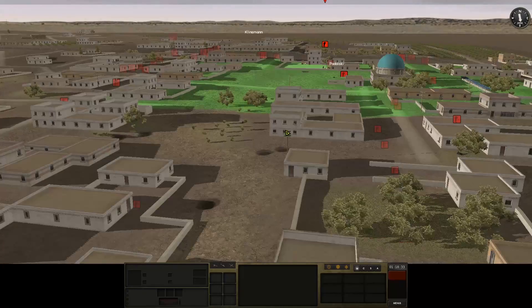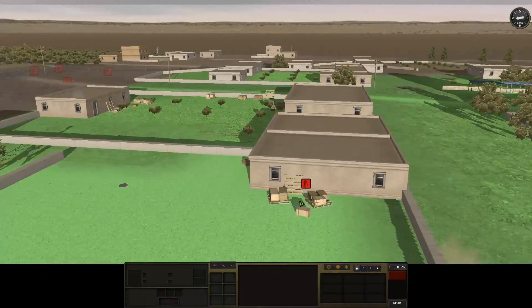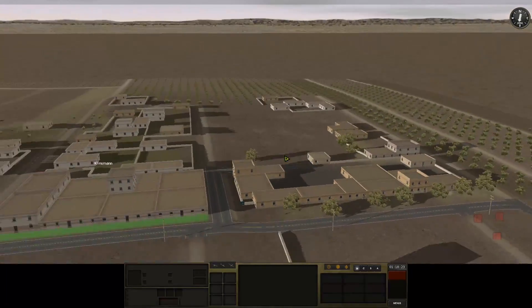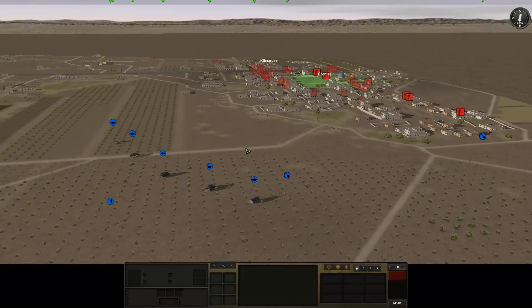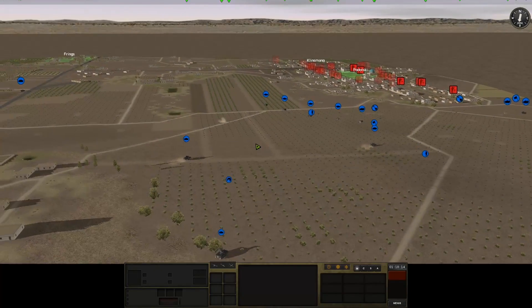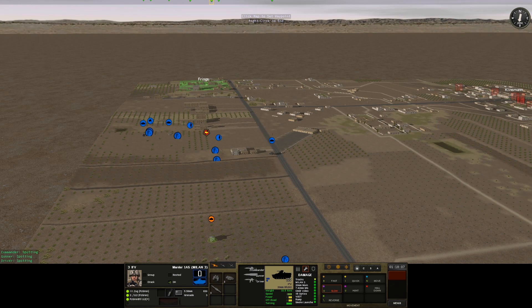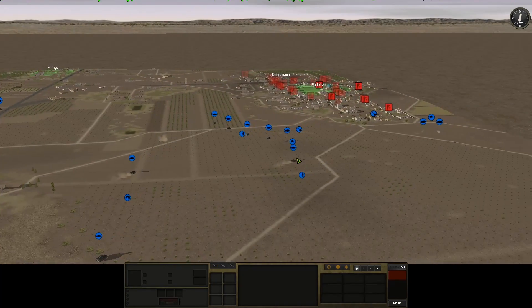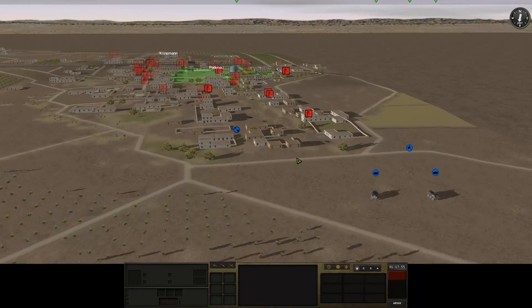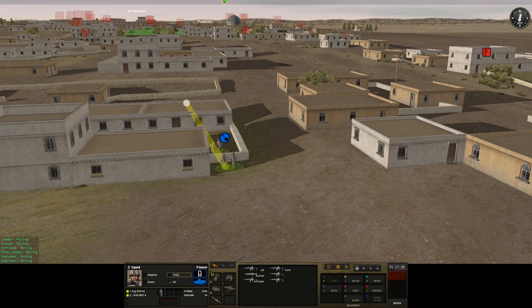I'm also assuming we'll see larger buildings in later missions — hospitals, military bases — making operations much more detailed than a generic town clear. But this is a good mission to learn the German forces: their weapons, capabilities, mechanized units, tanks, and infantry. For example, German sappers — pioneer squads — are really good at finding traps. It looks like they're tired, so we'll just chill here for a moment.